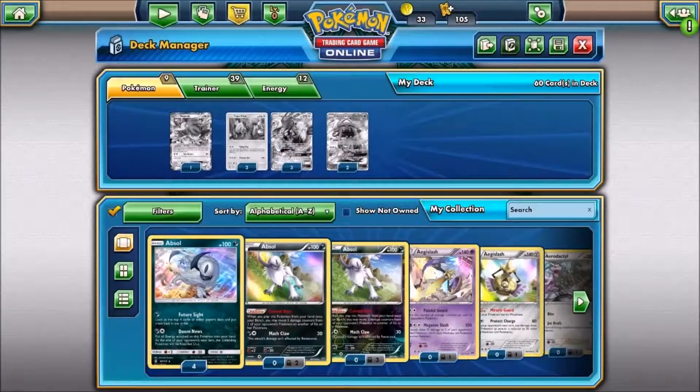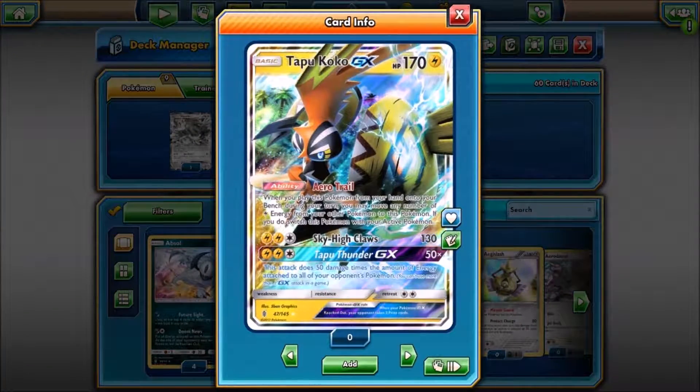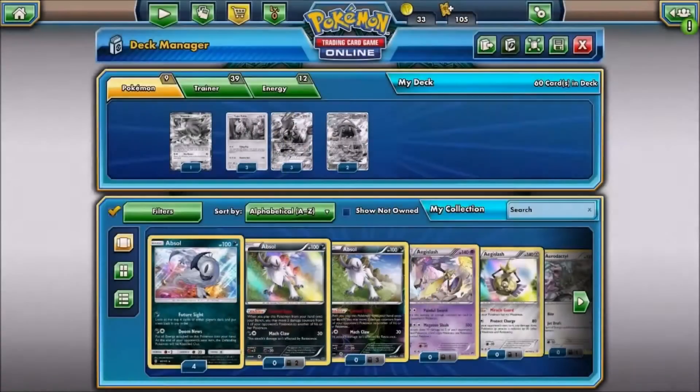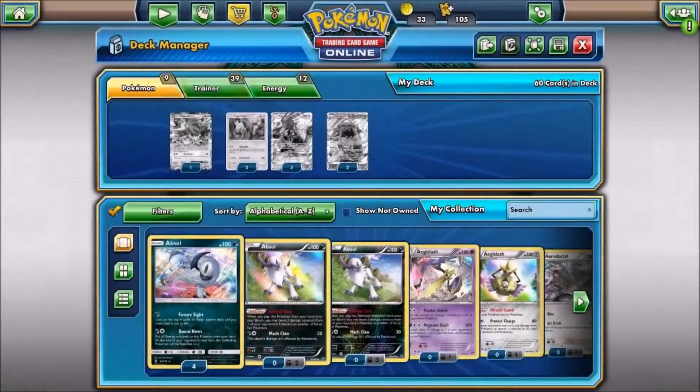We have one copy of Shamaniacs, three copies of Tapu Koko Flying Flip, three copies of Tapu Koko GX, and two copies of Tapu Railway GX.